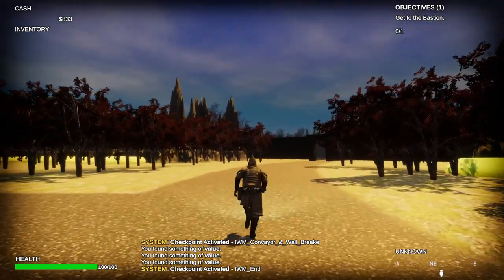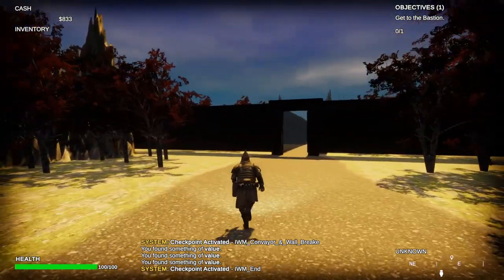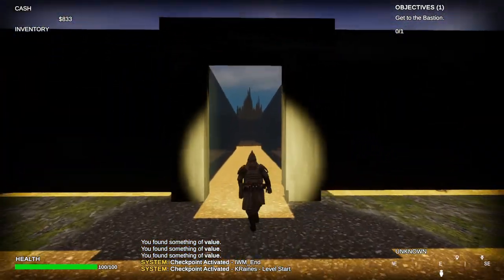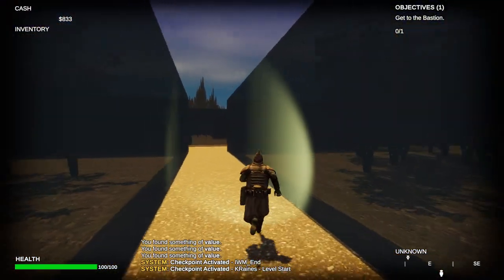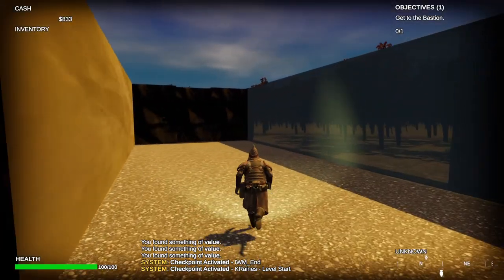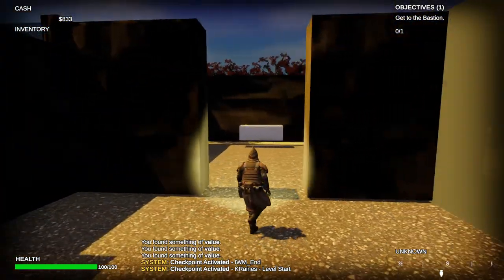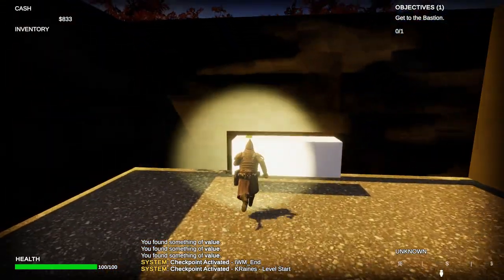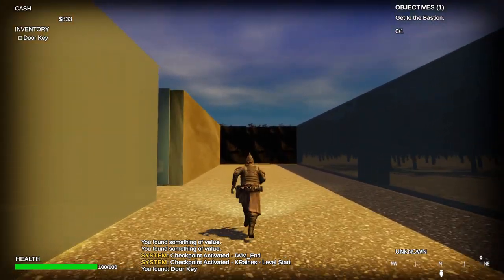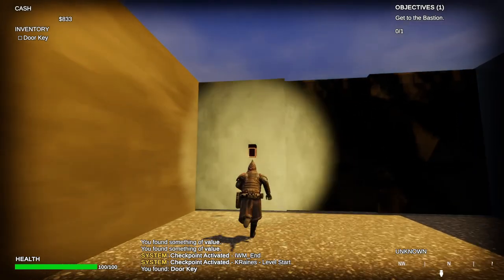Alright, welcome to my level. My name is Kyler Raines, and we are now going into a laboratory. The very first thing you see is that the walls on the inside are kind of like glass, to give you the idea of that medical field. The first thing you're going to do is go to the right-hand side, where there is a key located on the laboratory table in order to go into a secret room hidden in the map. I have it up front so you can learn the mechanics easier throughout the rest of the map.